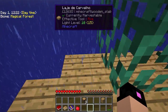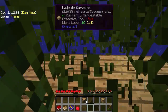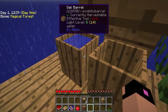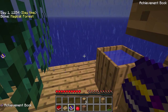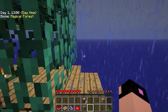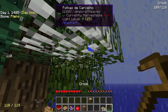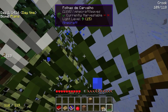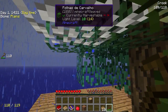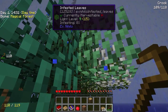Já fiz terra aqui — Make Dirt. Estou infestando as folhas com o Silkworm. E agora eu vou ter que usar o crook pra pegar as folhas infestadas. Isso ainda não terminou de infestar, então temos que aguardar. 93%, 94%, 95%, 96% — tá quase acabando. Só que eu não posso quebrar essa aqui ainda, porque ela tem que infestar as outras. Essa aqui tá infestada, e ela tá infestando as outras.